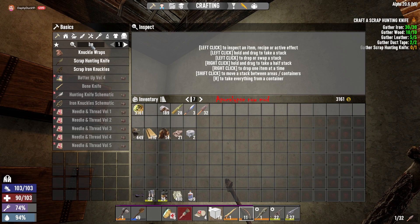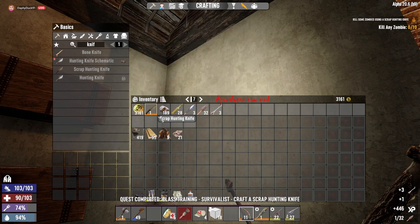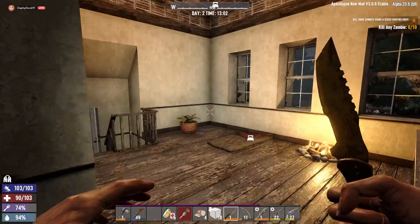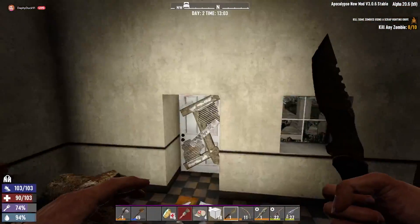We'll see. Let me make the knife first. Do we have to kill any zombie with this knife? That's the real question. Using scrap hunting knife - okay so we have to kill 10 zombies with this thing. I actually hear one banging on something downstairs right now.